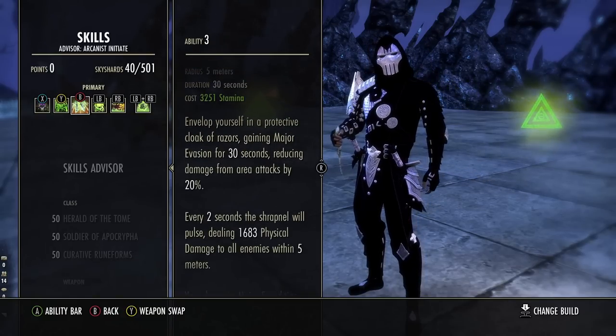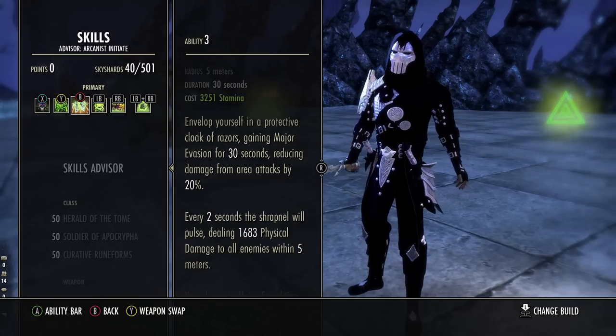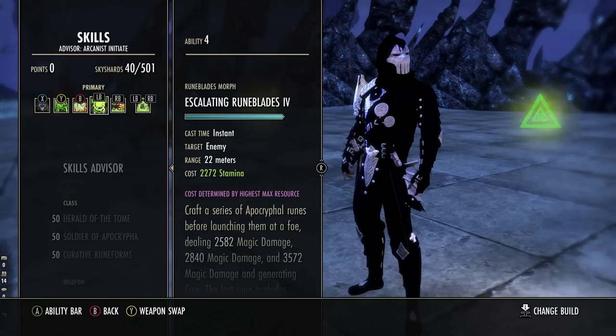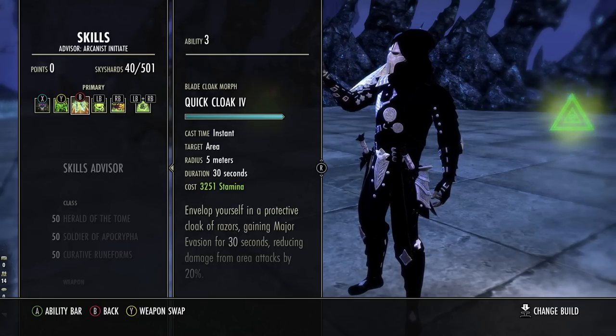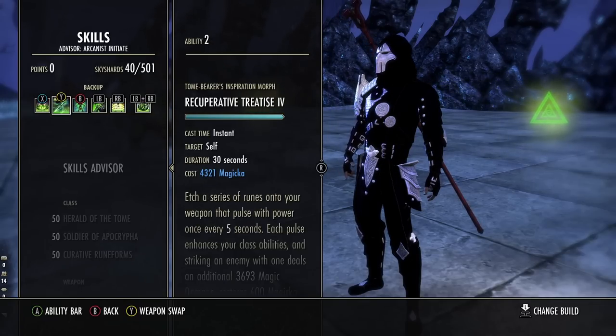When your ultimate pops the bubble, you need to be on your front bar to get the extra spell and physical penetration to do a lot of damage with your ultimate, rather than staying on your back bar with minimum penetration. For a gap closer we're using Quick Cloak — this is also really good this patch because of all the AOE abilities; it gives you Major Evasion reducing AOE damage taken by 20%, which is important when taking on a zerg, and Major Expedition to keep up on targets you're focusing. Our spammable is Escalating Rune Blades — this is filler damage and generates Crux, which we consume with Impervious Rune Ward, and each Crux consumed also heals us.